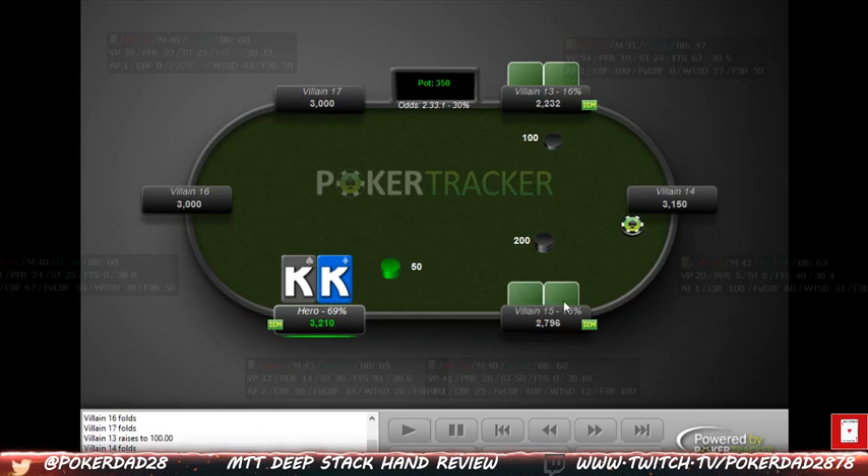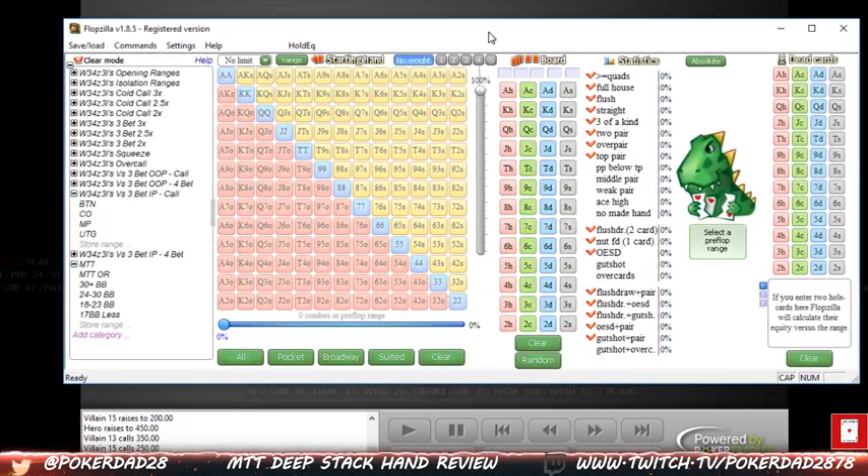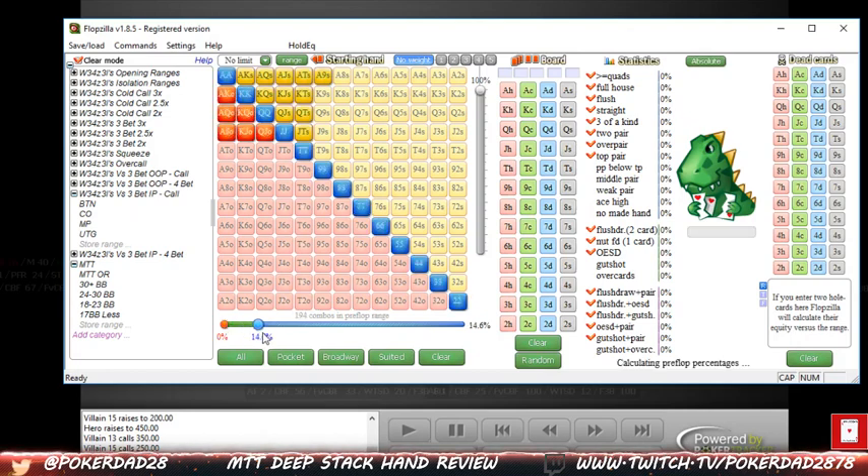We get a min three-bet from the small blind, which is really interesting — kind of weak. This player is a pretty aggressive player as well. With an M of 43 we don't have to jam; we can just four-bet. I make it 450. We get a call and go multi-way, which isn't the best spot. But looking at this guy's range with a PFR of 19, just to get a general idea of what his opening range looks like — it's a reasonable cutoff range.